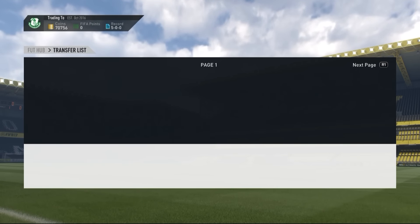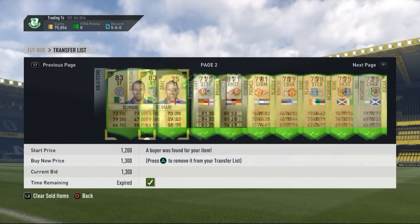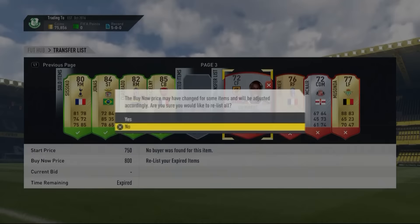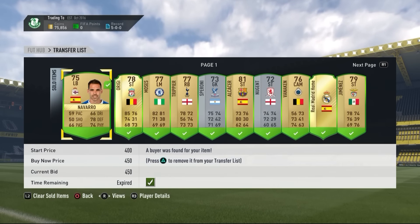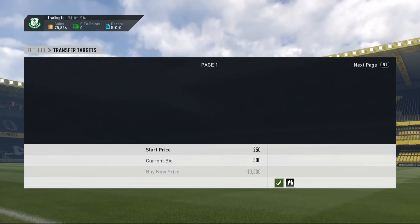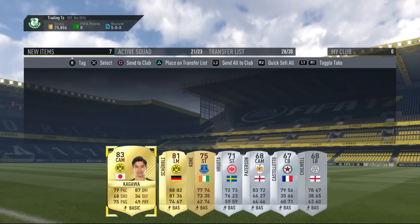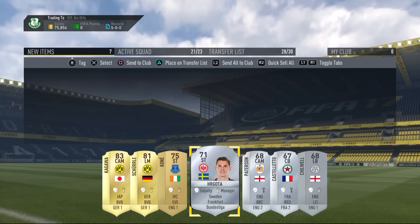Thanks so much for watching. Some of the deals I picked up in this video have already sold — most players listed just the one time have sold on already. The converted cards like center forwards and right forwards take longer to sell, as I mentioned earlier. I also won some bids including Costello, Colon, and Kagawa for only 1,000 coins.